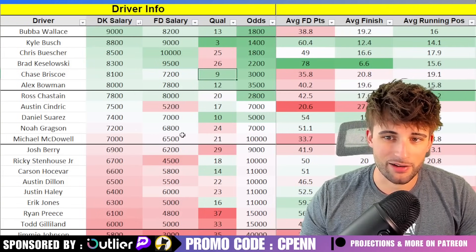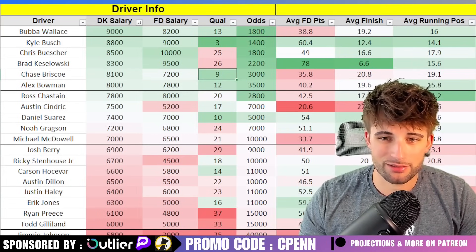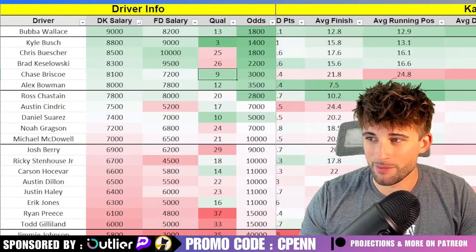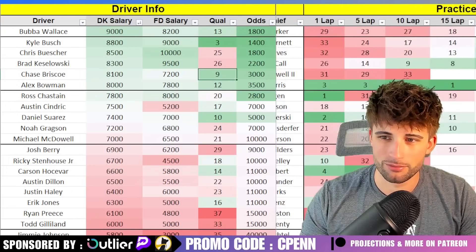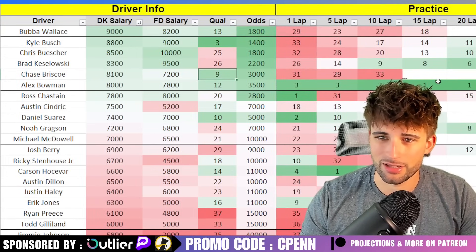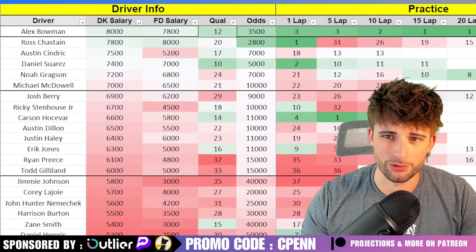Briscoe — I keep saying he'll be tough to get to given where he qualifies, but he keeps performing well. He's probably a better FanDuel play at $7,200. Not a ton of interest on DraftKings, especially when I can get Keselowski for $200 more, but I hate to keep ruling him out. His Kansas numbers haven't been that impressive though. Alex Bowman was really strong in practice — I think he's playable in 12th in tournaments. I'd rather play Bowman over Briscoe. He was one of the fastest cars in Saturday's practice session: 3rd, 3rd, 2nd, 1st, and 1st. Certainly a fine tournament play — I'd put him in that same range as Bubba Wallace, not quite as good as Keselowski or Buescher, but a pivot since the ownership will be lower.